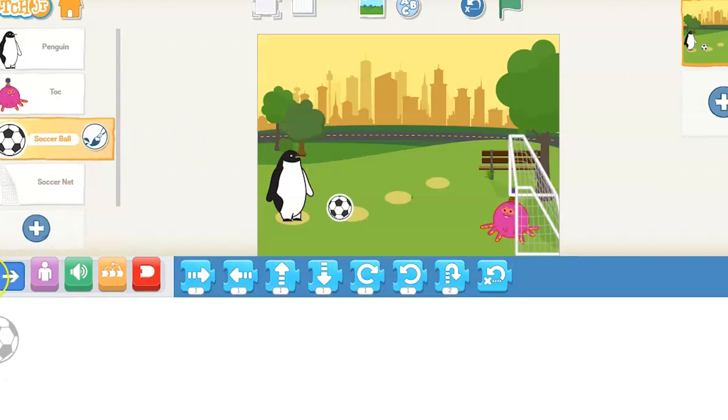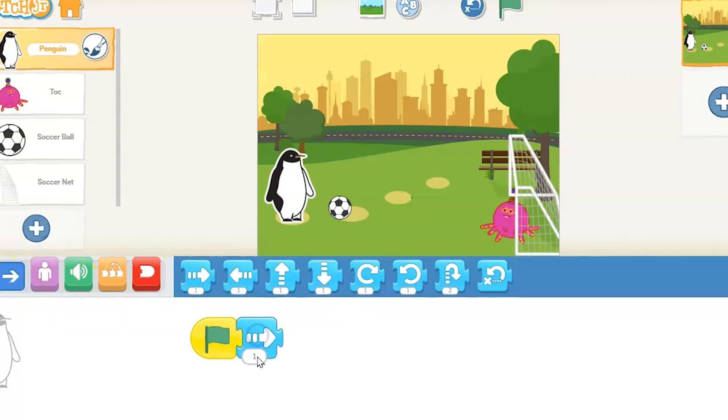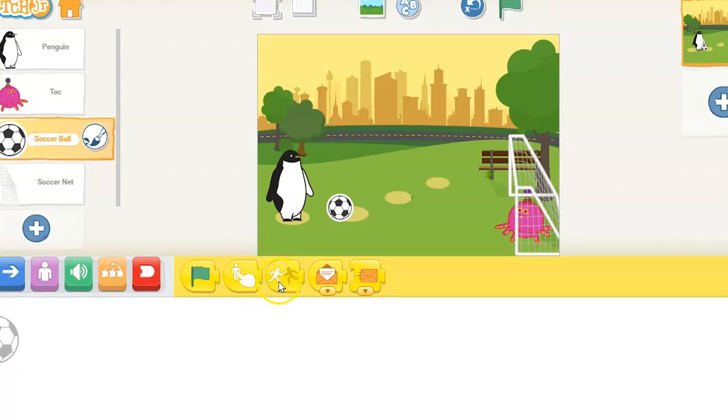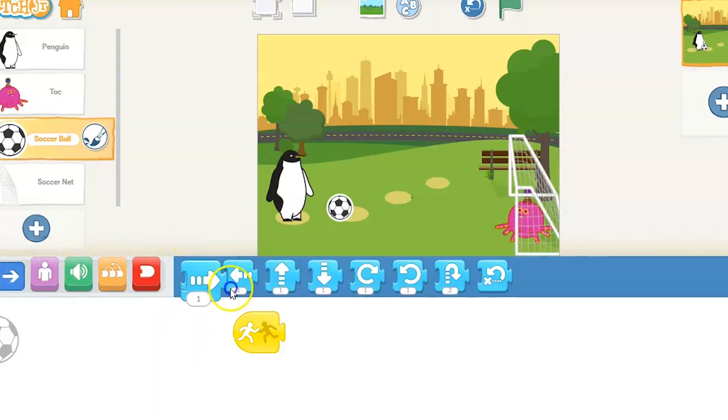I got them all positioned about where they are, putting them on those circles on the screen to make it a little bit easier. Our penguin is going to start on the green flag and go over about two spaces — that touches the ball. You could have had three, that would have been fine. One probably wouldn't have been far enough. So the ball we're going to use when it bumps. If you use the wait block, you don't want to use that wait block — that's why I give you the hint to use 'when bumped.'